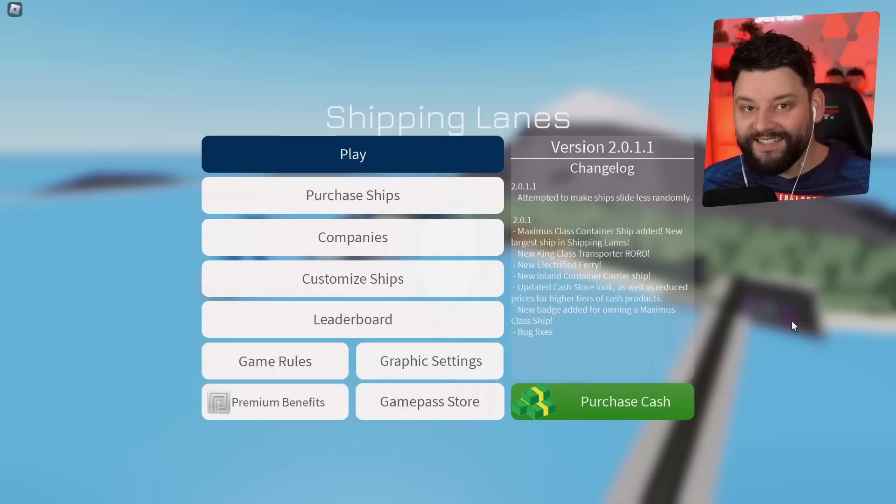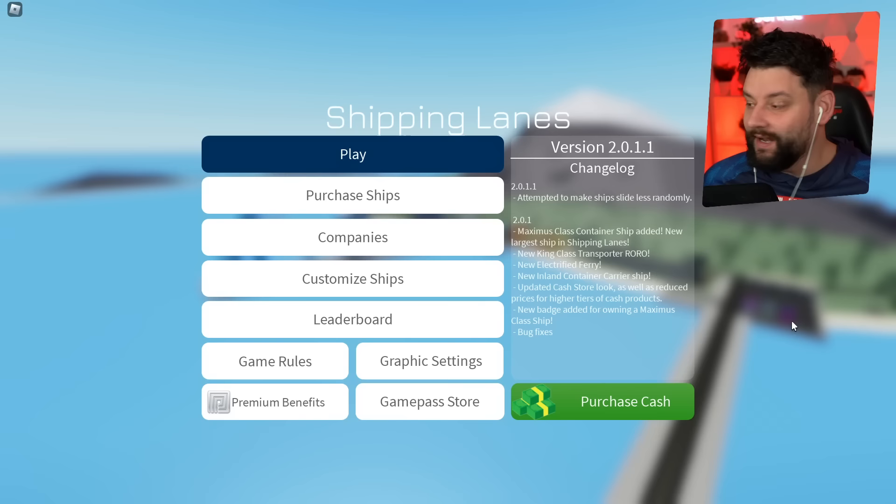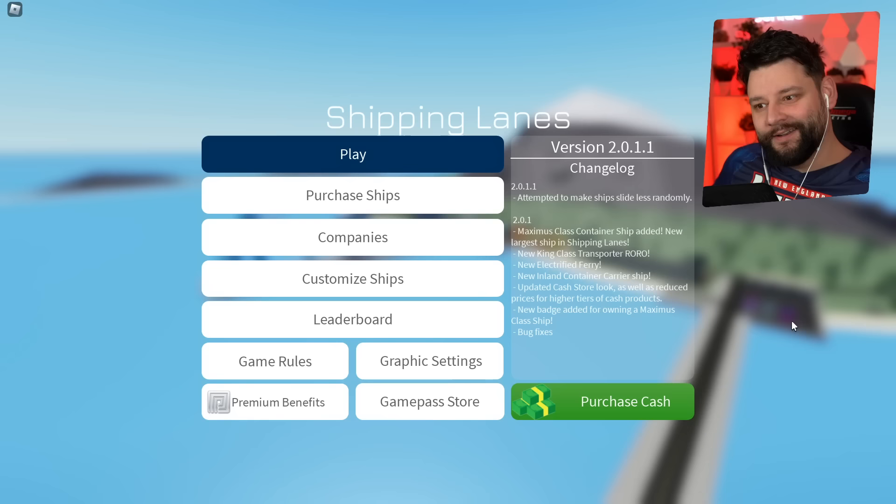Hey guys, my name is City and welcome back to another episode of Shipping Lights here in Roblox. There's been a brand new update with a bunch of new boats, but what I'm most excited about is a boat that costs over 400 million. It's called the Maximus Class — it's the biggest container ship in the game, and guess who's got the money for it? Me.